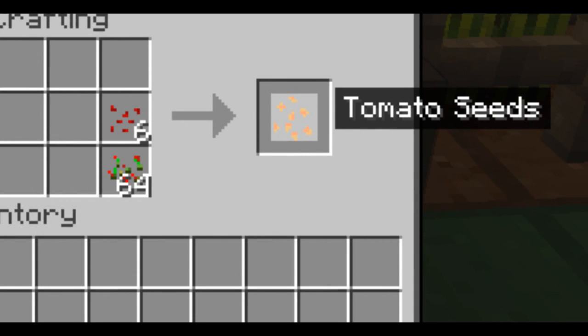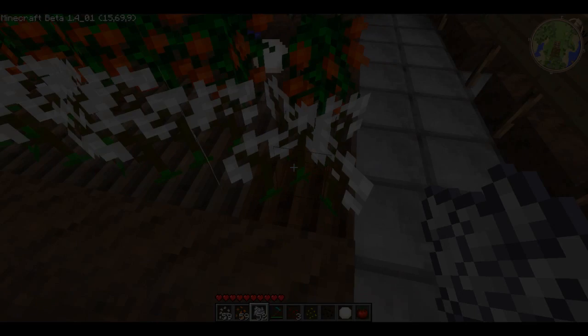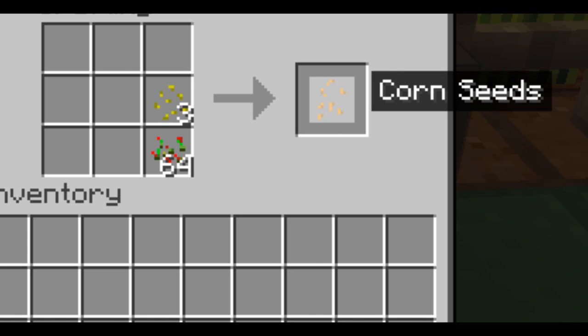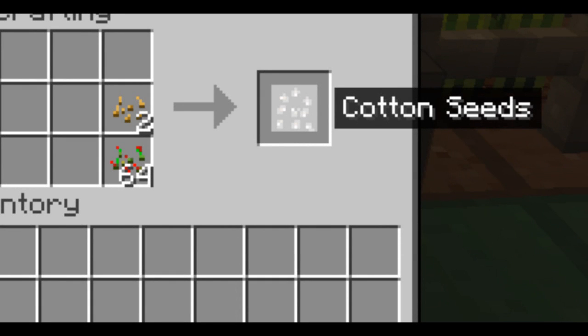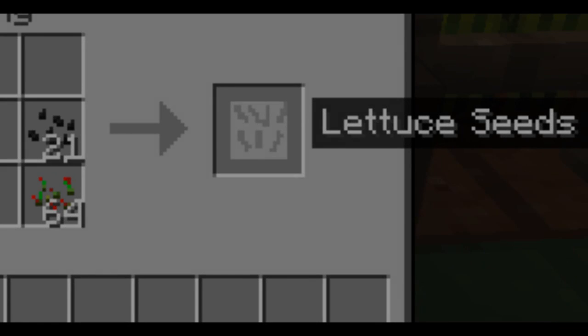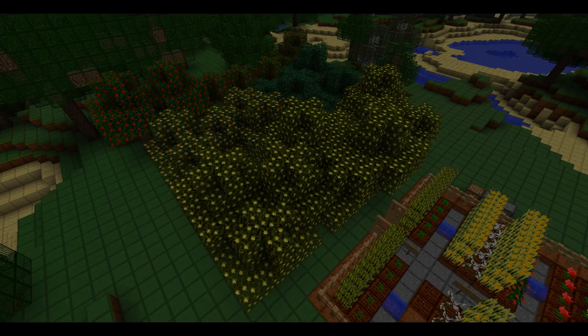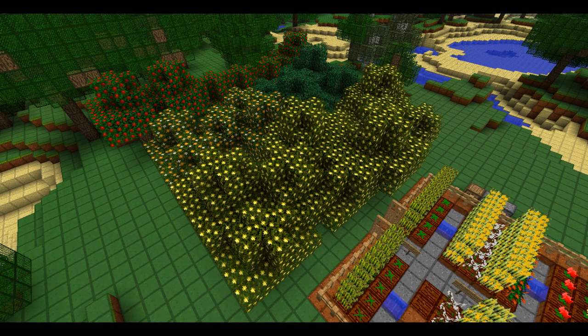For genetically modified seeds: tomato seeds are made by combining hybrid and red flower seeds. Tomatoes do not get destroyed when harvested — they just regrow. Corn seeds and cotton seeds are made by combining hybrid seeds and yellow flower seeds. Cotton seeds are made by hybrid and pumpkin seeds, and like tomatoes, cotton also does not get destroyed when harvested — it just regreows by itself. Lettuce seeds are made by combining hybrid and watermelon seeds.